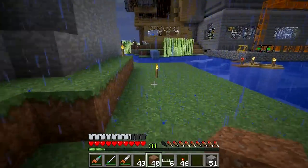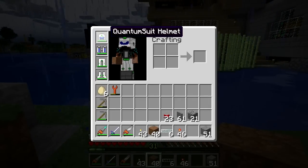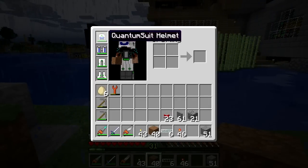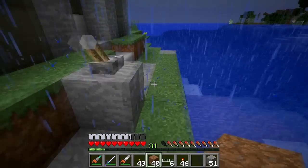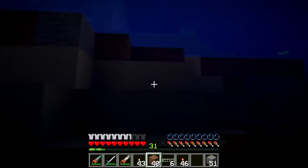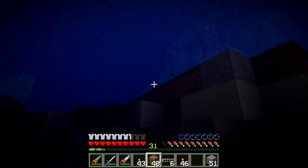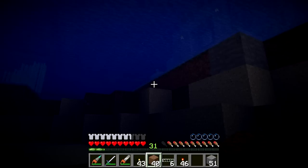On a side note, I had just enough UU matter to make a quantum suit helmet. That's really handy — what it does is it helps prevent you from drowning. You can see how the air bar will go down about halfway and then recharge.